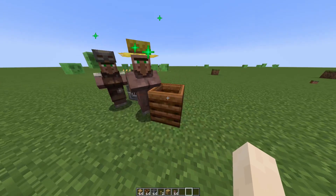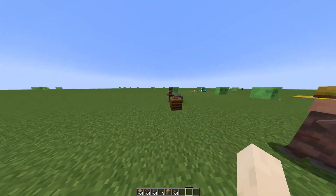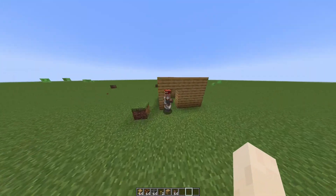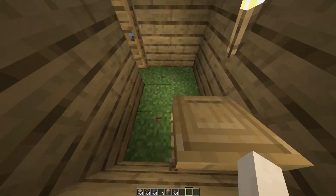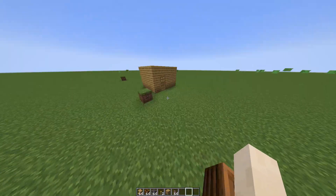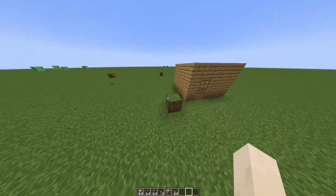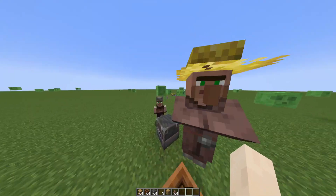If a villager sees these workstation blocks, it will come to your house. So if any of these three types of blocks are in your house, villagers will 100% go in and start moving around. Make sure you don't have any of these in your house, or just remove the villagers and keep your stuff. Thanks for watching — see you in the next tutorial.